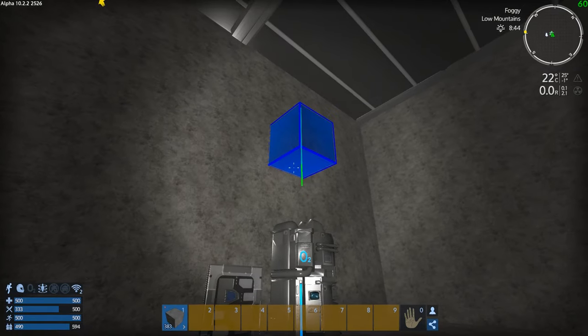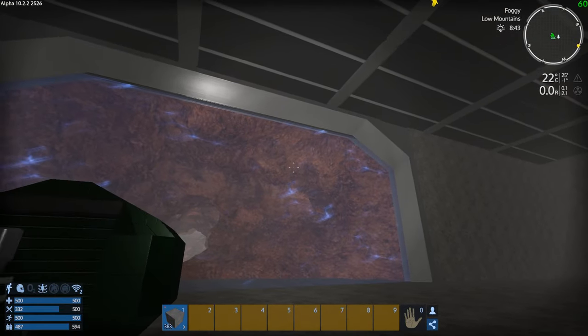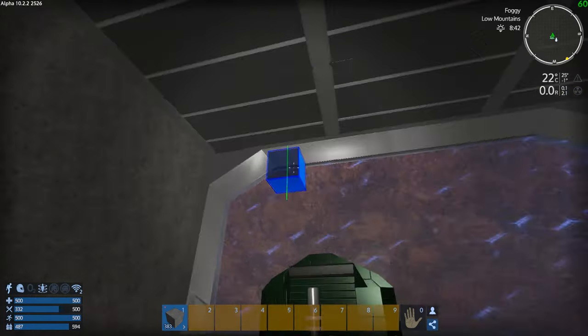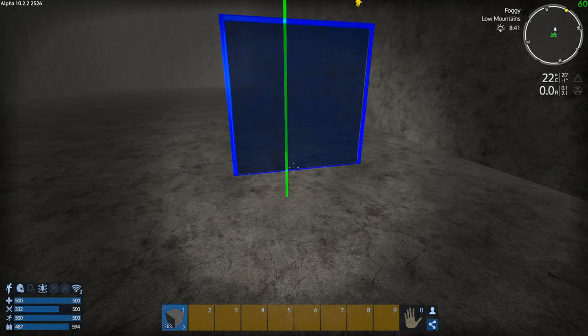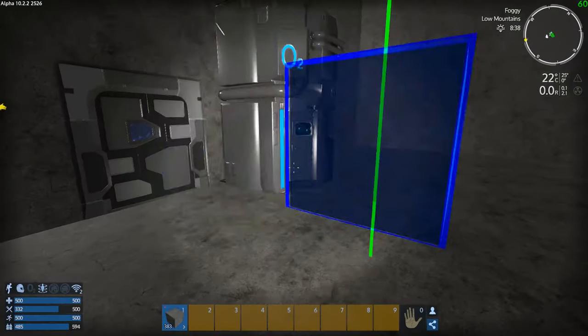I'll put a ventilator up here and get all this oxygenated. It's still foggy — that's unfortunate. But even with fog we've got 134 PU, which isn't too bad.